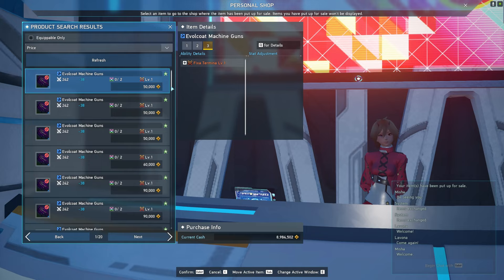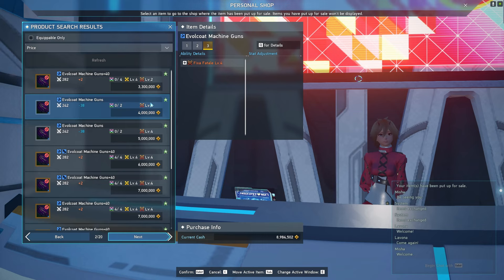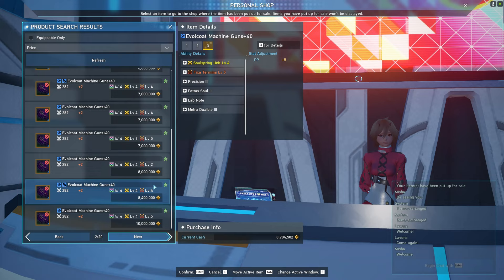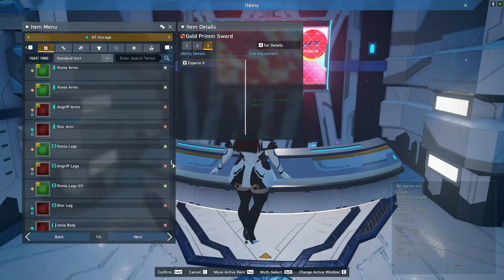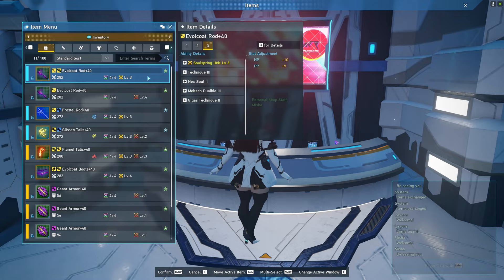Different metas may be at play, such as focusing on critical or raw attack. You can search for the specific weapon you want and filter by weapon and preset skill, or do the same for an armor piece. You can see how expensive they get up to level five — machine guns like the Evolcoat machine gun are getting up to 10 million. You may have some in storage already if you've been farming; this is the time to pull those out and apply them to a weapon or unit, so you don't have to play the market. You could also farm one in the coming week while there's not much else to do.